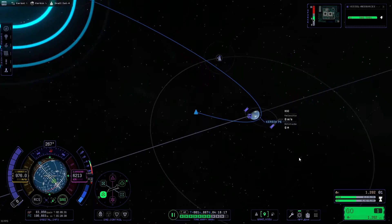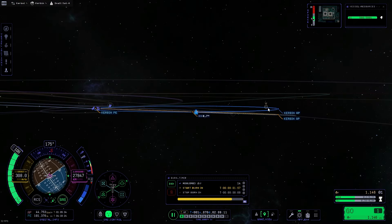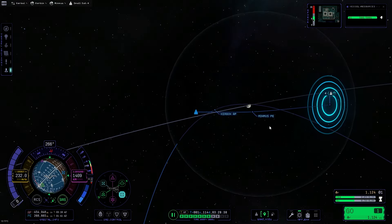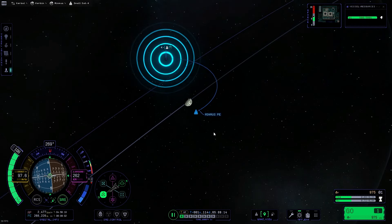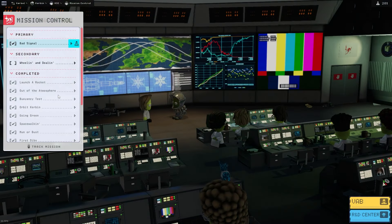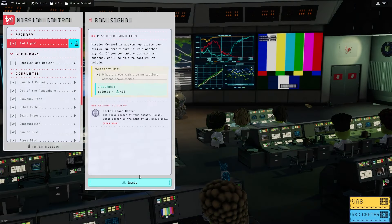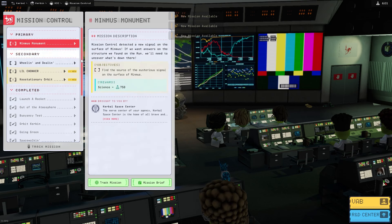Right away here we are just kind of finishing up a few things and now we're getting our encounter with Minmus set up just right. As I come in here closer and closer, we want to get nice and close down near our periapsis, do a quick little retrograde burn to bring it in nice and close. And we have the 'bad signal completed' mission — which was to get an orbit around Minmus — and that's 400 science points, which is a lot.